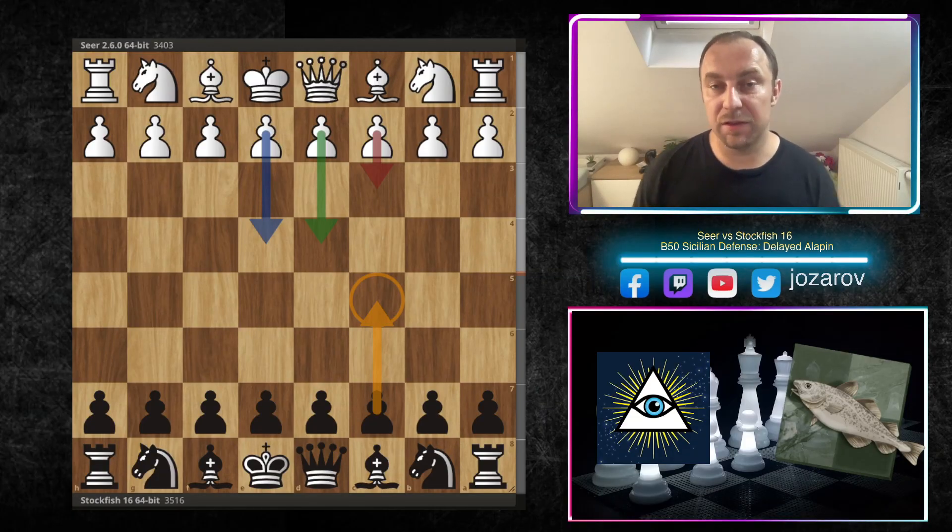The Alapin variation of the Sicilian defense is probably one of the most annoying openings that you can play with the black pieces. I had my issues against the Alapin variation with the black pieces many many times and I tried many things.